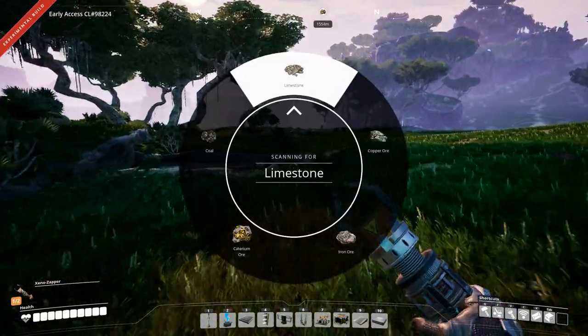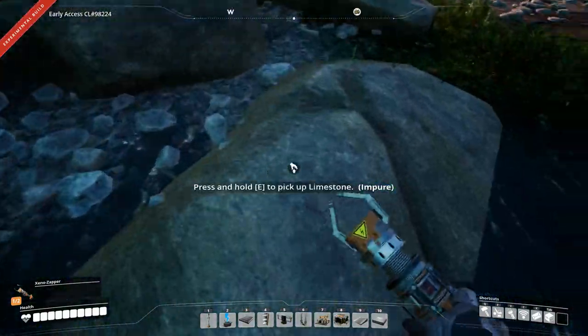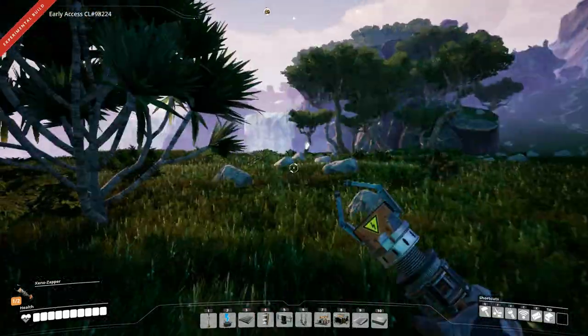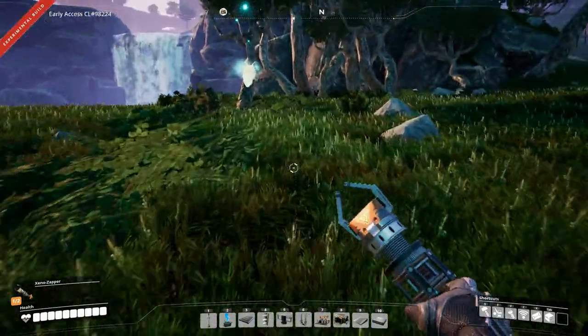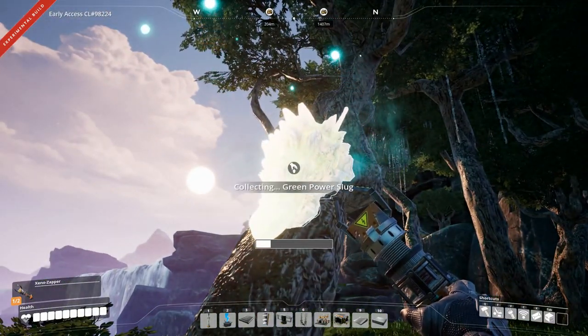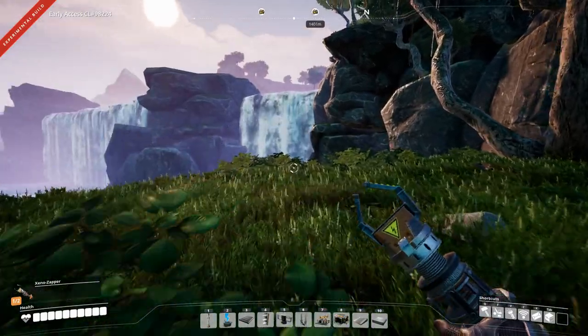Let's scan again up here. Limestone, impure - okay. There's a power slug! Any defenders around? I don't see any. We're going to grab that.